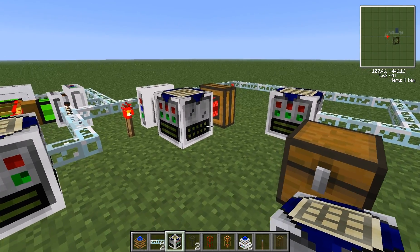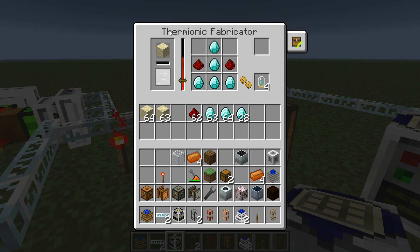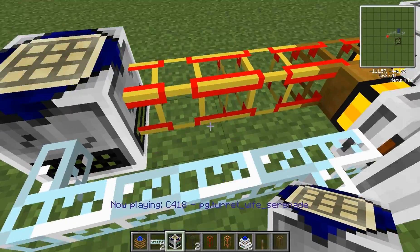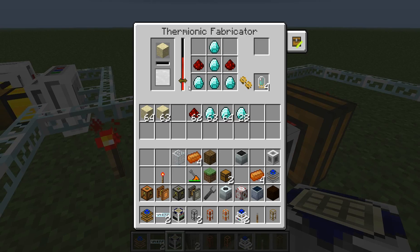Hello everybody, and I'm just going to run through another block spotlight for thermionic fabricators, because this is a very important but pretty basic machine. This bar here is a heat bar. It needs heat from engines or conductive pipe — at least 2 MJ a second to warm up — and then it also needs to keep getting energy to maintain that heat.